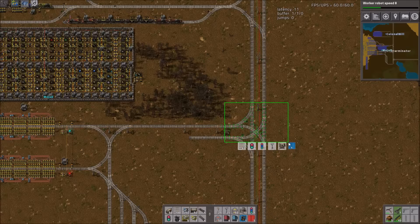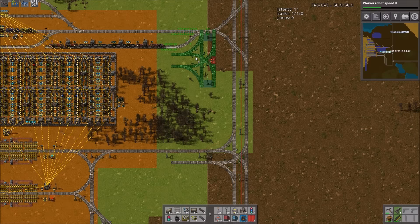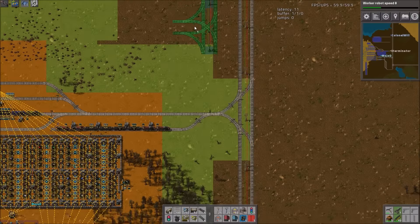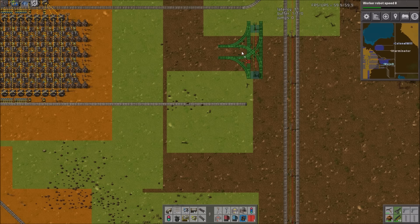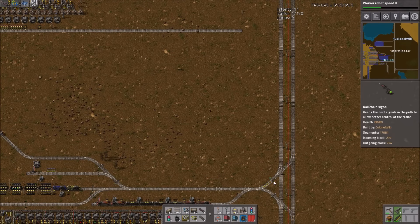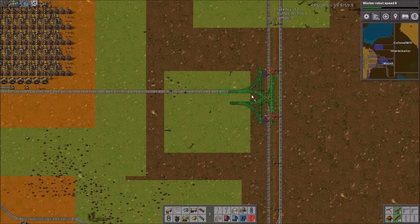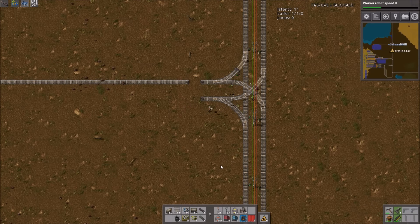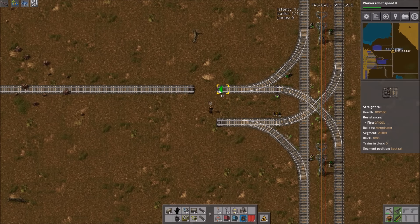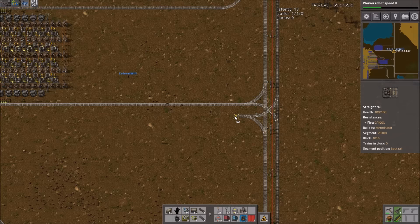Which way is the oil industry from here? It's up. So the iron output train only needs to go up. He's gonna leave — this can just connect to something.